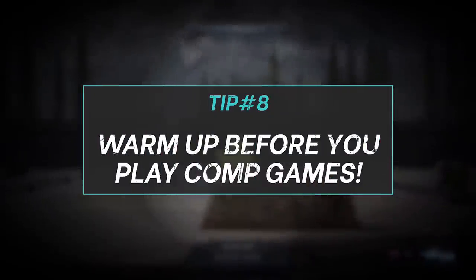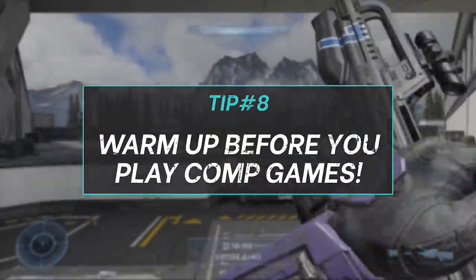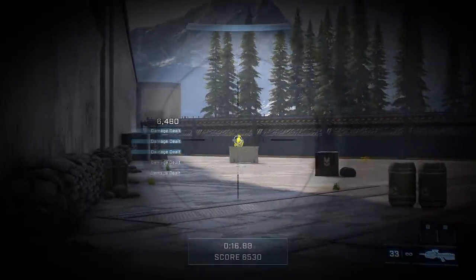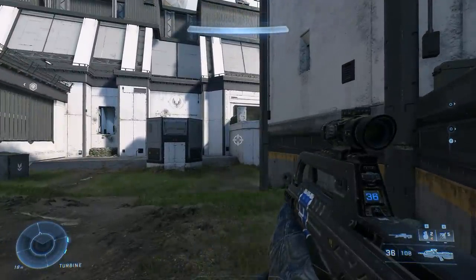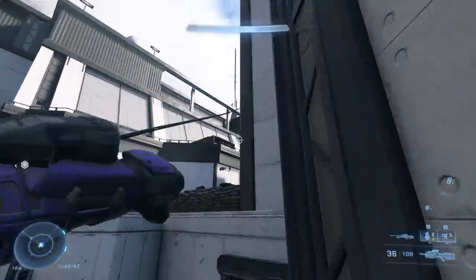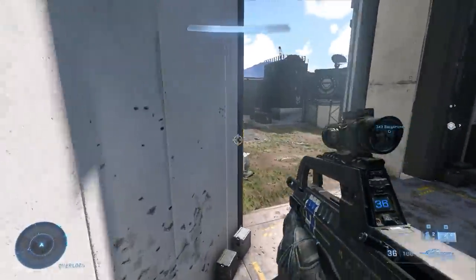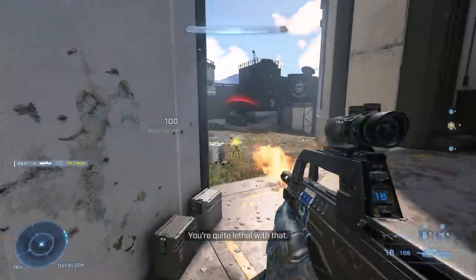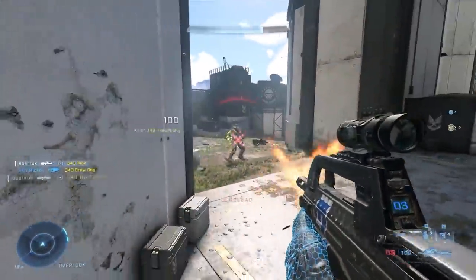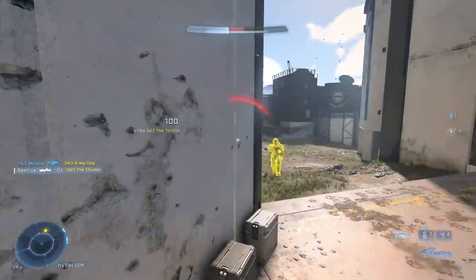Tip number 8: warm up before you hop into comp. Even if it's just a few minutes, go into the range and do BR drills or go for a new high score, then hop over to the open range and put the dummies on play-fighting and practice four-tapping them until you get tired of hearing 'perfect.' I've had buddies who are night and day different players after warming up, and both have finally reached Onyx — so there's real merit to practicing before you queue.